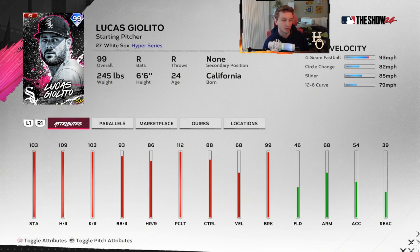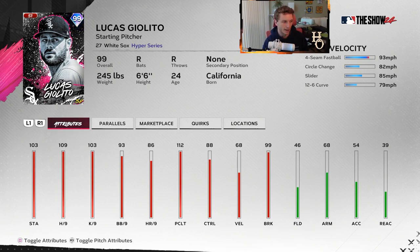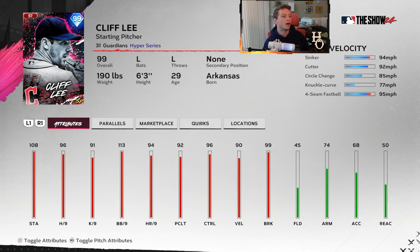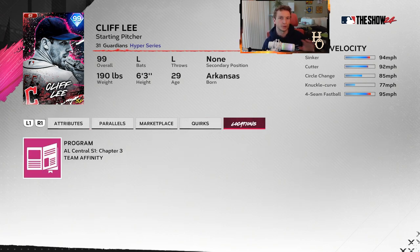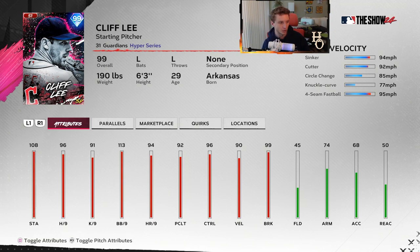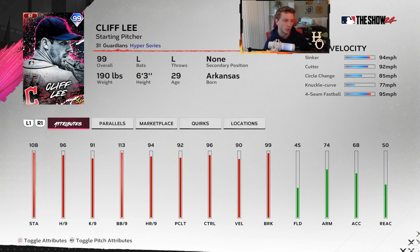AL Central - Lucas Giolito, this is going to be a four-pitch mix and batting practice in my opinion. I don't think he's going to play well - he doesn't have any quirks and his attributes are kind of average. Walks per nine is good but I'm not sure. Cliff Lee - some people think he's BP, some people really struggle to hit him. I'm pretty back and forth on him but I always give him a try. Sometimes when Cliff Lee gets a card in this game he either gets shelled or he carves people up, jams people, and dots at the same time.